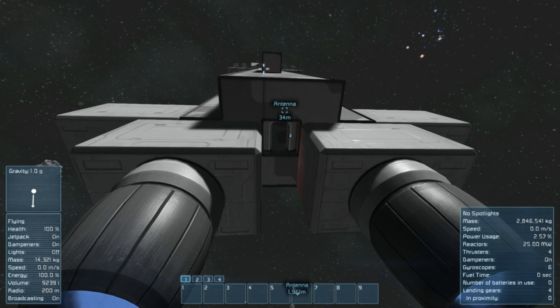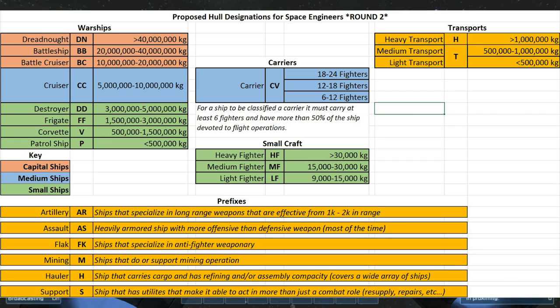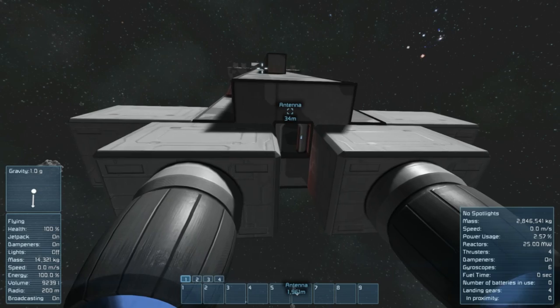We're in the weight class of a destroyer, I think. Let me double check. The frigate is 1,500 tons to 3,000 tons, and the destroyer is 3,000 tons to 5,000 tons. By the time we get done with the thrusters I think we'll be right into a light destroyer.